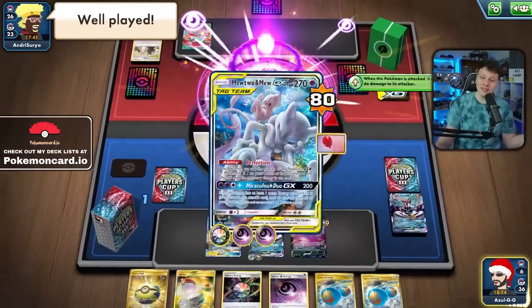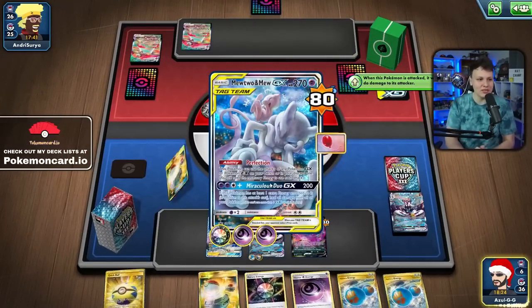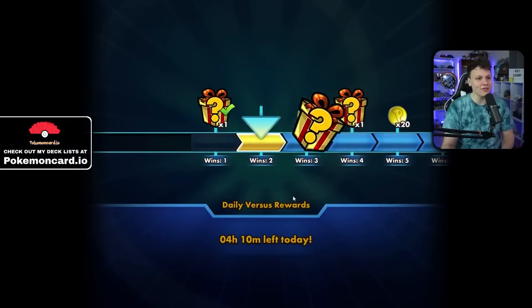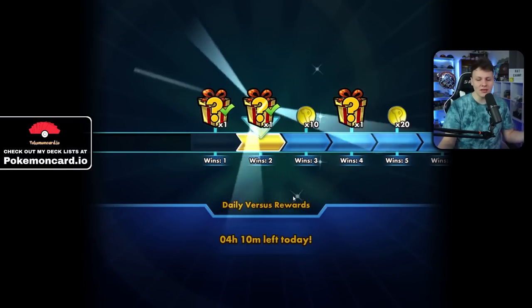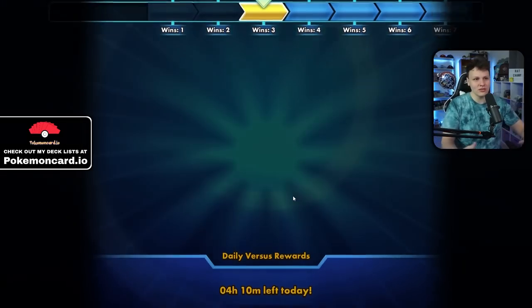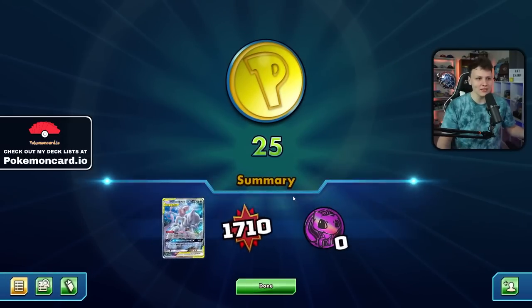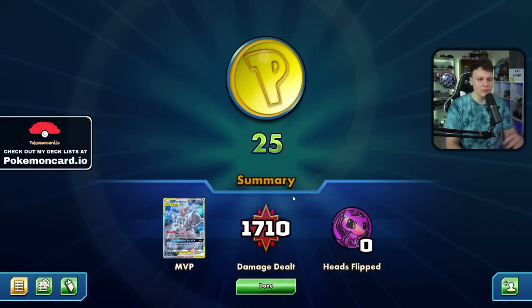And that's gonna do it for this video, guys! I hope you enjoyed it — we got a couple dubs with this Mewtwo/Urshifu deck. Shout out to Simon Trottier for the list; they took down a big tournament. The list is super cool and interesting. I like the idea because all the cards fit together without being awkward — Mewtwo does its thing, Urshifu does its thing, and they both coexist and add a whole bunch of new lines of play. Super cool deck. Let me know what you guys think in the comments and I'll see you tomorrow.